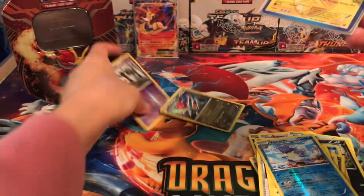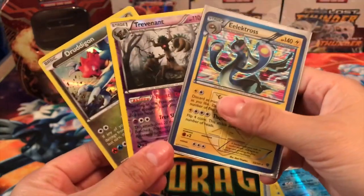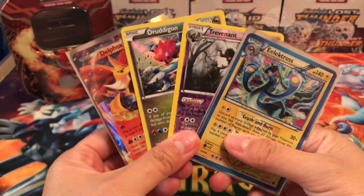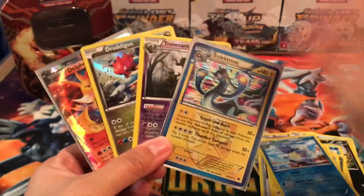I do have the Trevenant and the Drudagon already, so that's why I'm going to keep them unsleeved. I really hope you guys enjoyed this video. I will be doing the other tins I have in the next two videos, so it'll be really fun. Thanks so much for watching, and I'll talk to you soon. Bye!